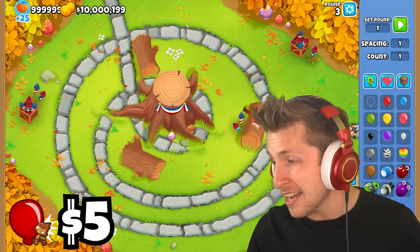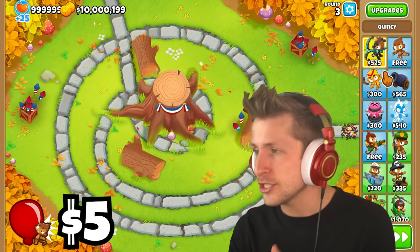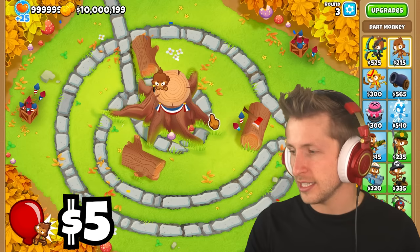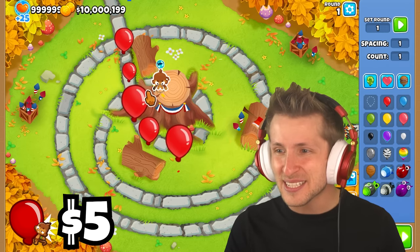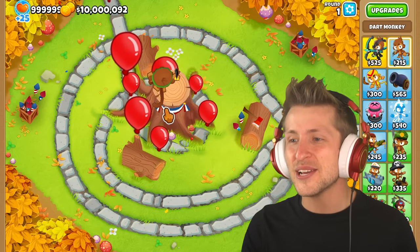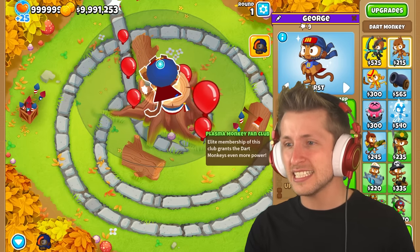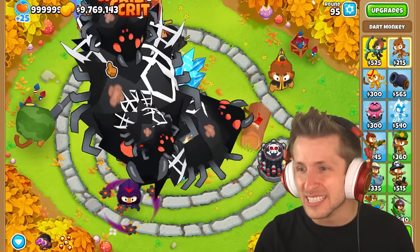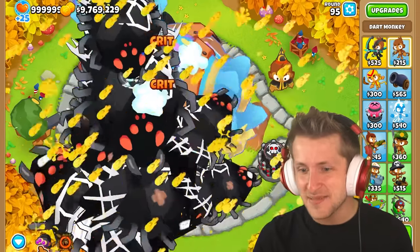This is a $5 mod that apparently just changes the sizes of everything. The dart monkey looks kind of normal, but where are the balloons? Look how big the balloon is — look at the range of the monkey. Now he's huge, and why does he just keep growing in size? Now he's tiny. This is absolutely ridiculous. Look at how big these DDTs are — it's just turned into absolute madness.